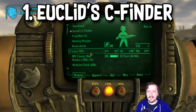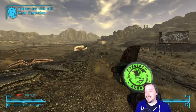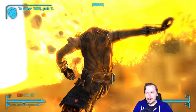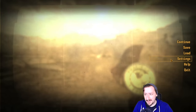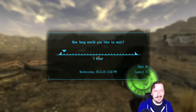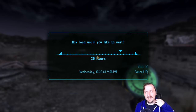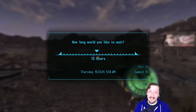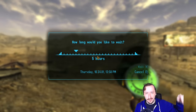Coming in at number 1, we have the Euclid's C-Finder. It's a very fun and goofy weapon and I really like that it's in Fallout New Vegas — it's just not a very good weapon. This is the Space Laser weapon, and you really have to go out of your way to get it working. You have to buy it in Freeside from a kid there, either passing a barter check to get it for around 20 caps or paying 1,000 caps outright. Then you have to complete the quest 'That Lucky Old Sun' and route all the power to the C-Finder itself.